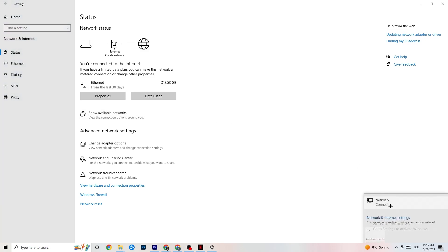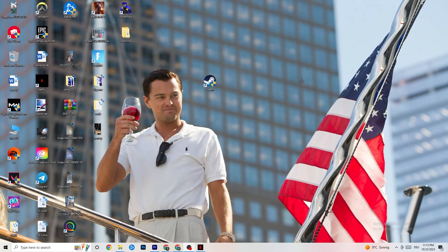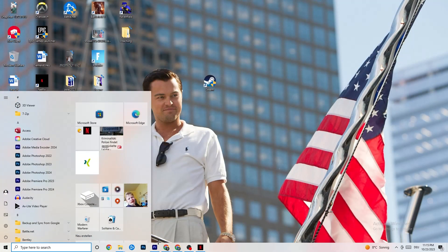Next, go to Show Available Networks. As you can see, for me I'm connected to Ethernet. If you're using Wi-Fi, disconnect and reconnect — this can also help a lot. Afterwards, end this task and open up your Settings again.